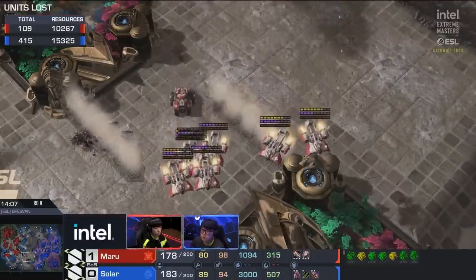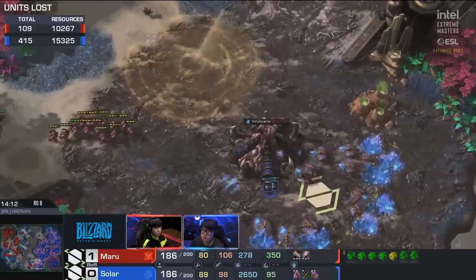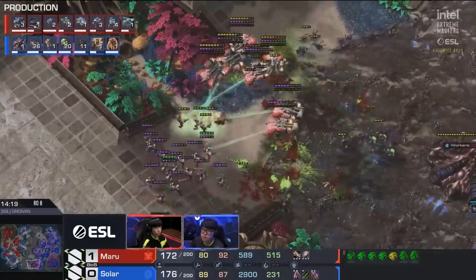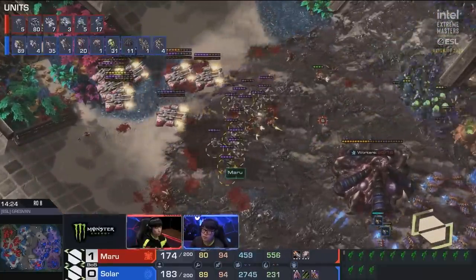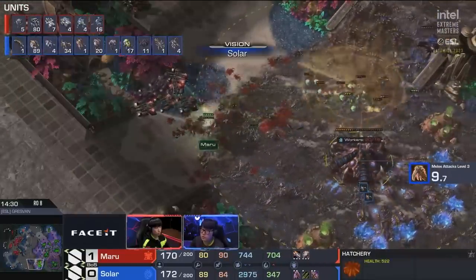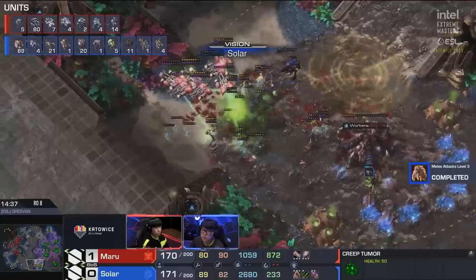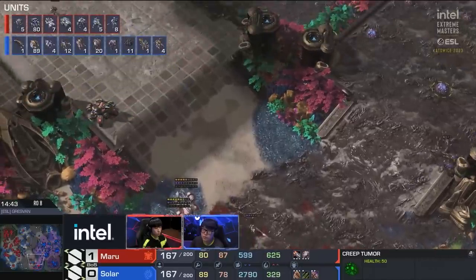That was a very questionable choice — Solar was planning on coming behind with more banelings, but I think many of them got killed before they ever reached the battlefield. Now suddenly Maru is ready to counter-attack. He wanted to play the long macro game, but he says, if you're going to give me a bunch of your army I'll test the waters and see if I can kill another one of your bases. Normally ghosts aren't the best unit for sniping expansions. That tank on the north is doing great damage as well. Solar might be able to get on top of this, but he's going to have to go for it sooner rather than later. His lurkers ran off to the north side — it feels like Solar is getting stretched too thin.